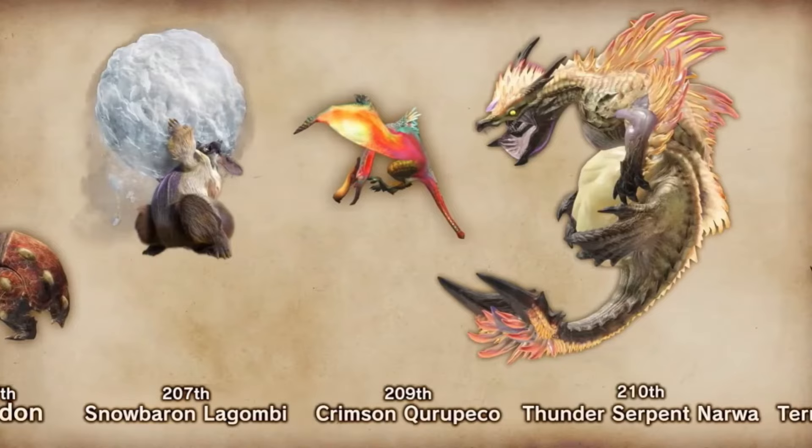Alright everyone, hello and welcome to our next entry in the Monster Hunter 20th Anniversary Countdown, number 209: Crimson Kuropeko. First appearance in Monster Hunter Portable 3rd.